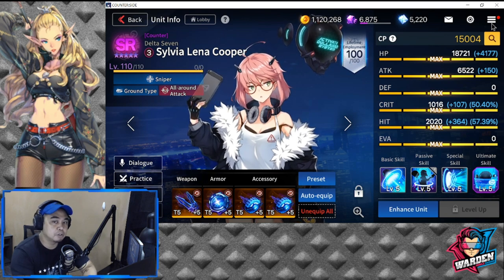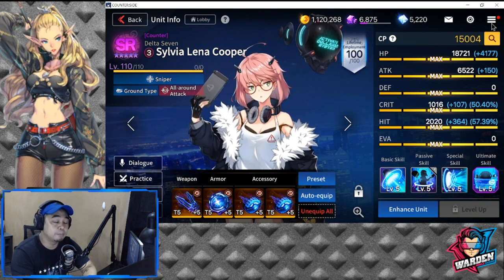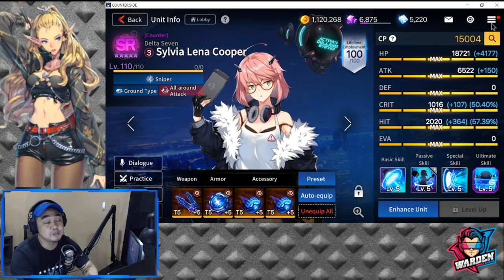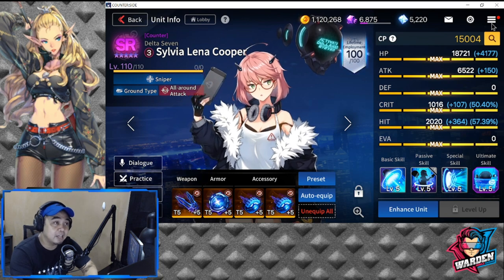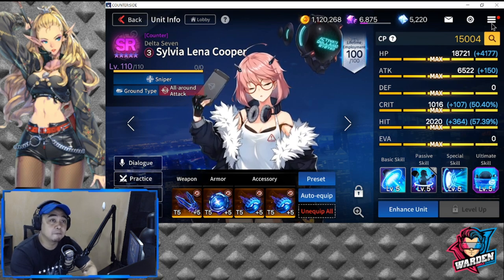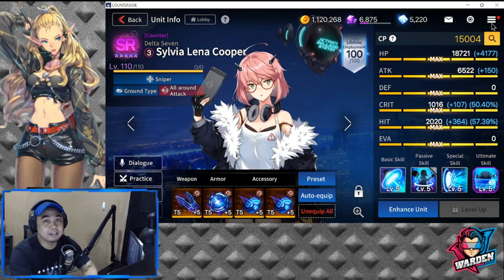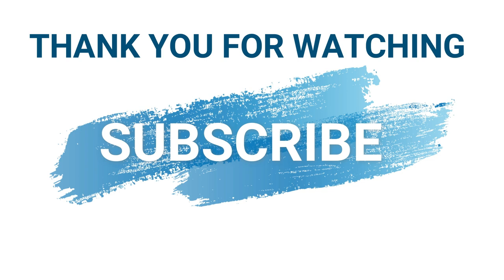Some of them you can check out in the talent recruitment in the supply op — some of them have shards there. For others, you'll just have to farm, and for some you'll need to use your Fusion Cores. Thank you very much for staying this long in this video. Please consider subscribing if you haven't yet — click that bell icon and put a like on this video. This is The Warden, and I'm out of here. Thank you. Stay safe.